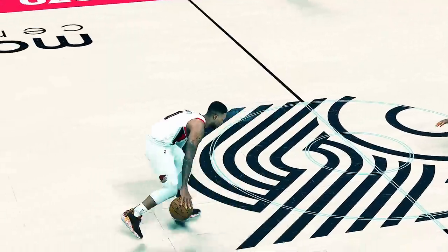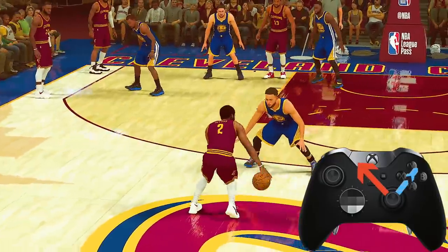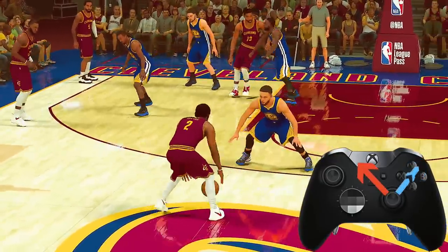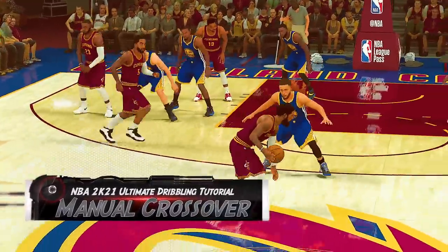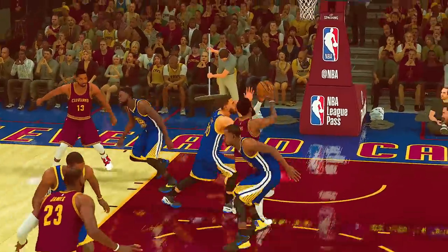And you can do this all the way until you're out of bounds. Now keep in mind, the rhythm dribbles and the size ups are not designed for 2K20 to hold your hand — you're still going to have to do some manual crossovers. To do this, simply tap the right stick up left and up right repeatedly, and you'll do some basic manual crossovers.